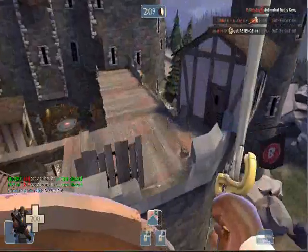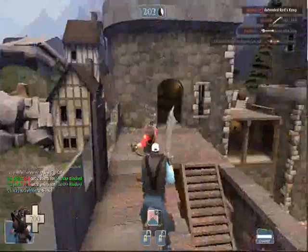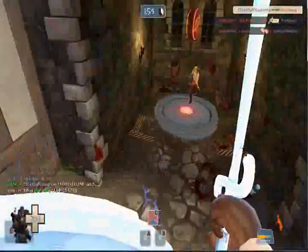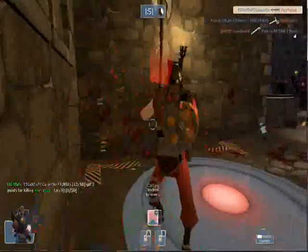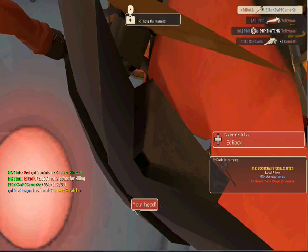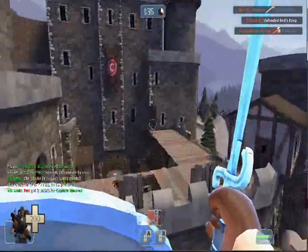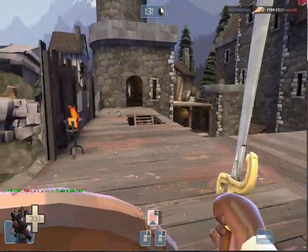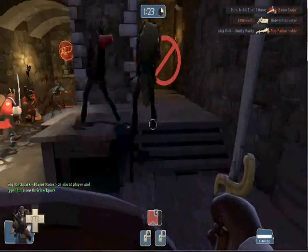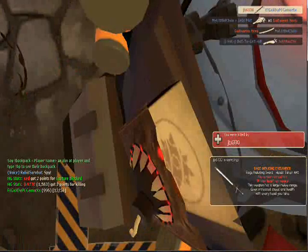Right now I'm using Demo Man — well this isn't live commentary — but I used Demo Man in the very beginning and picked the wrong class. Now I'm using the right class. I'm using the Persian Persuader and the Bootlegger. The Bootlegger does the same stuff as the Ali Baba's Wee Booties, it's just a different cosmetic look.